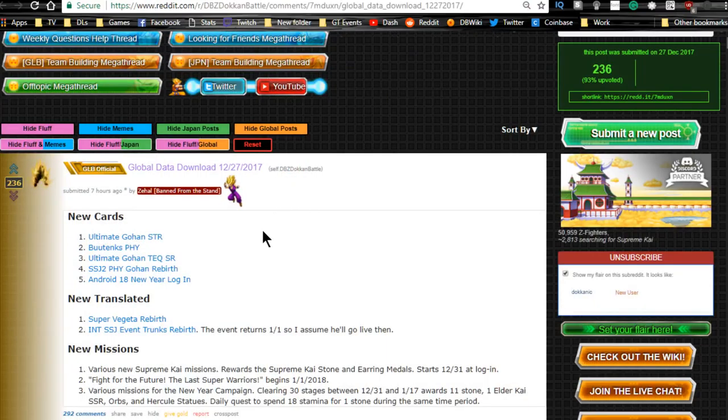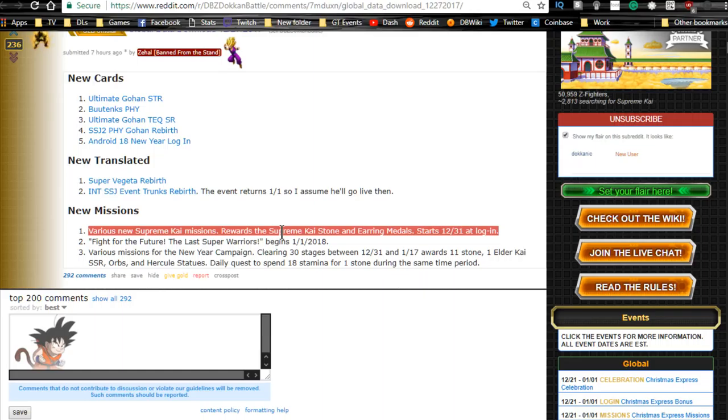For the global data download, we have new cards coming: the new STR Ultimate Gohan, which is the hybrid Saiyan leader — a very awesome card. We're getting new PHY blue Tanks Ultimate Gohan Tech SR, so he's semi-farmable with a high summon rate. We're also getting SS2 PHY Gohan rebirth, the Android 18 New Year login bonus, Super Vegeto rebirth, and the INT Super Saiyan Event Trunks rebirth. Supreme Kai stone and earring medals start on the 31st at login, which is this Sunday.